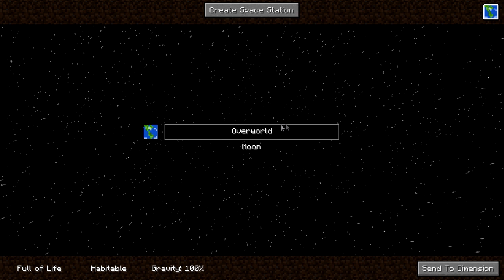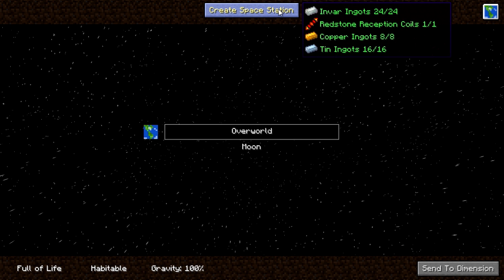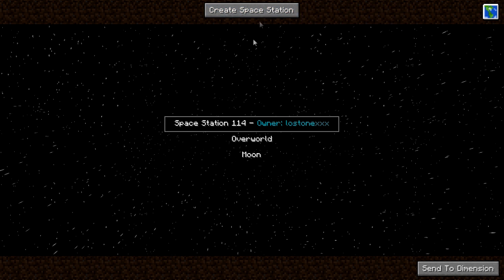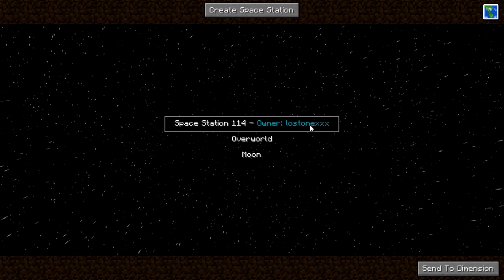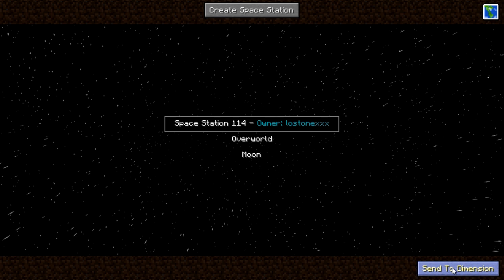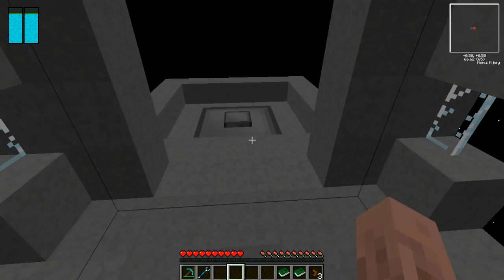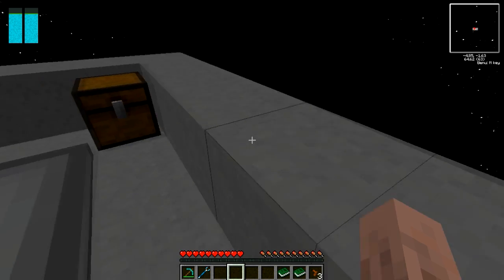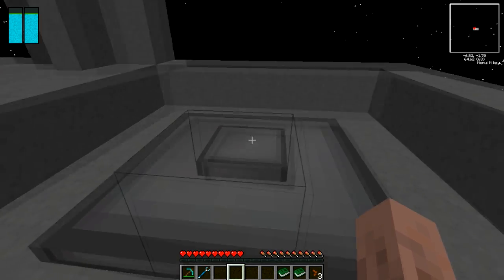When you get back to this menu, you can now click on the option to create a space station. Everything is lit up in green because I have all of those items in my inventory. Click create space station — as you can see, I am the owner and I'll be the only person who can get to the space station. Select that and click send to dimension. And there we are — we're on our very own space station. In this chest we have our rocket, some fuel, and an already assembled launch pad.